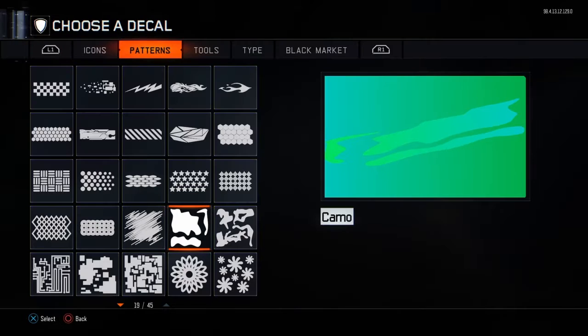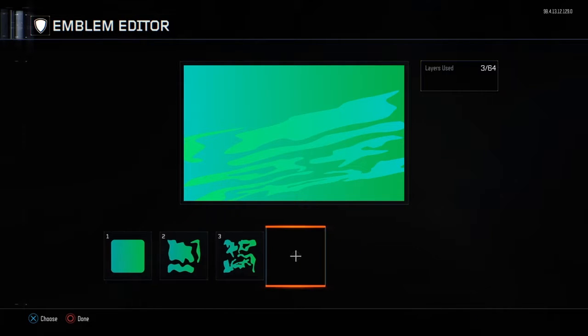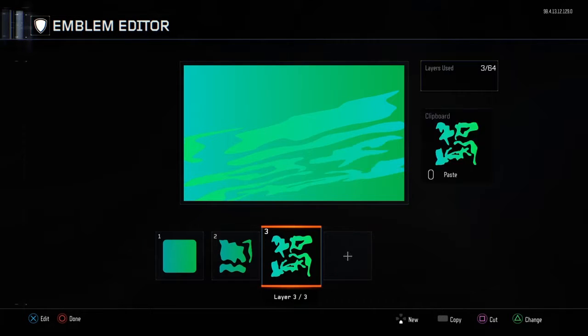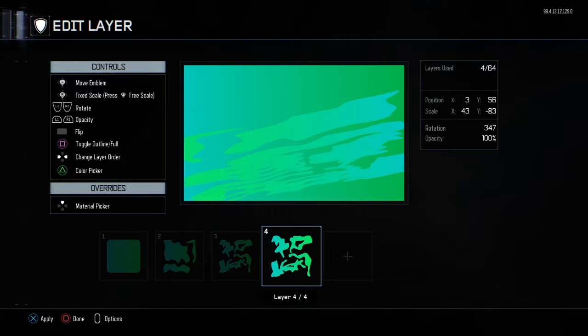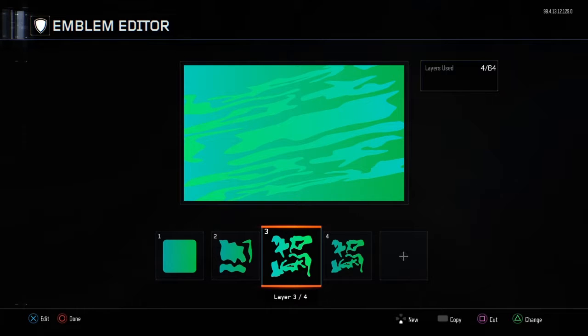You're going to need to change this to the camo stamp — like that, yeah. See, it looks much better now. You need to flip it and put it around here — it does make a difference, trust me. This background is actually really easy. I'm going to do an emblem as well — I'll leave a link down below.